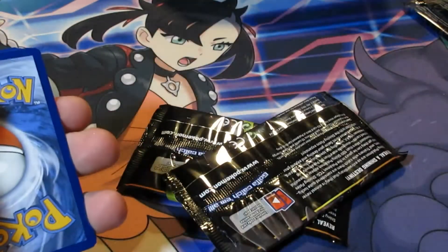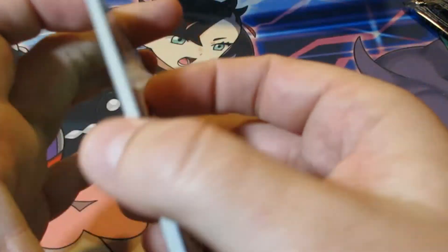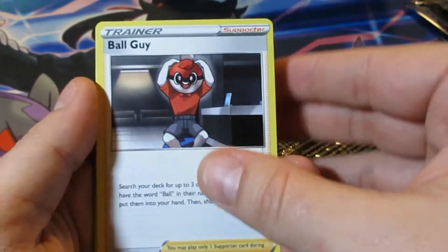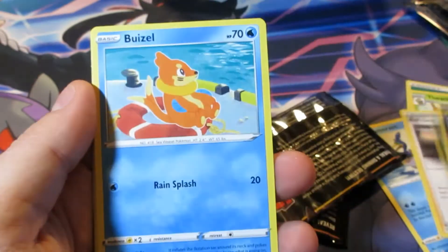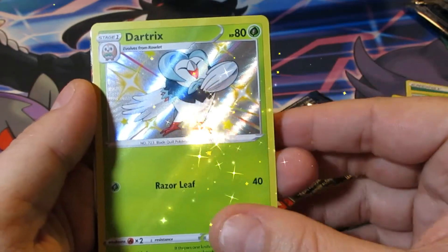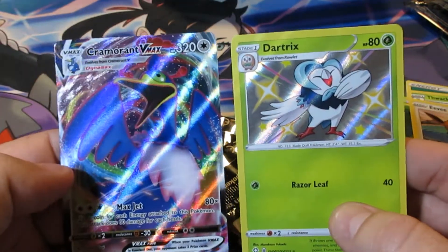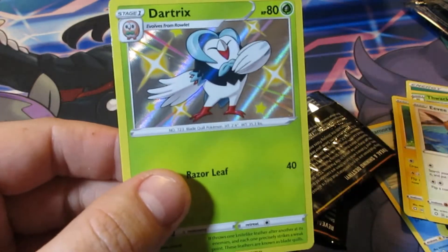Code card — one, two, three, four. Grass Energy, Thwackey, Cramorant, Ball Guy, Cacnea, Nickit, Bunnelby, Morpeko, Eevee, Dartrix shiny and Cramorant V-MAX! Double banger, hell yeah! Pretty good odds on this Pikachu box so far.